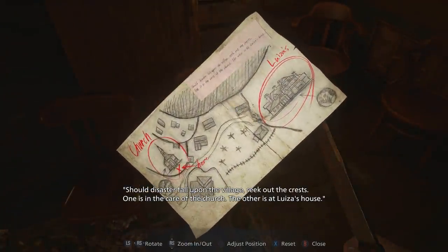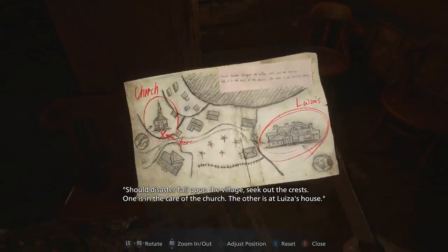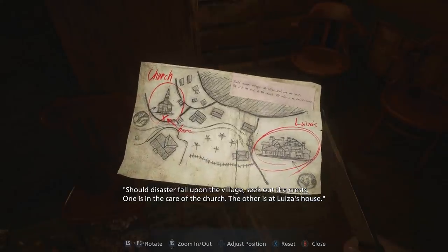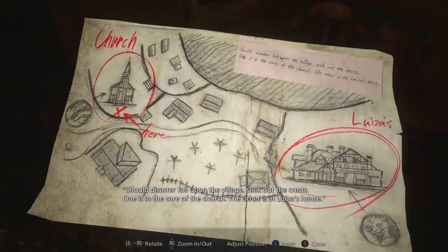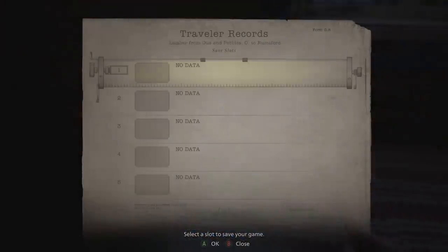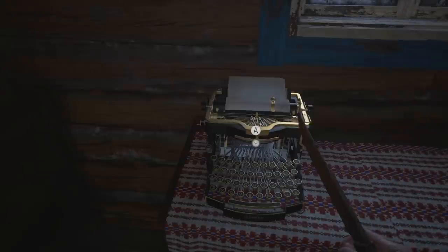So we're trying to head to Louisa's house, guys - as you can see it's down at the bottom of the screen. I guess we should do that. Ooh, a typewriter! We can save our progress - it's actually got typewriters to save progress like the old games. That's so cool! I'll definitely save.